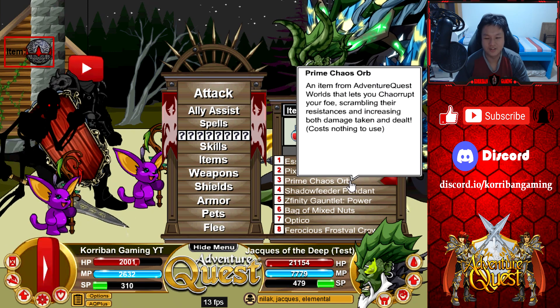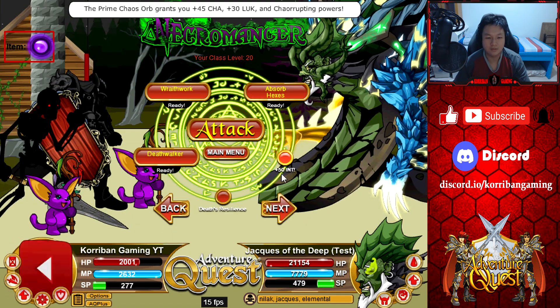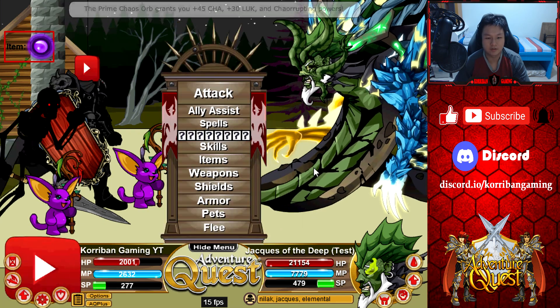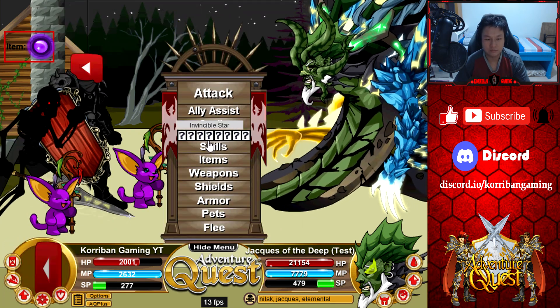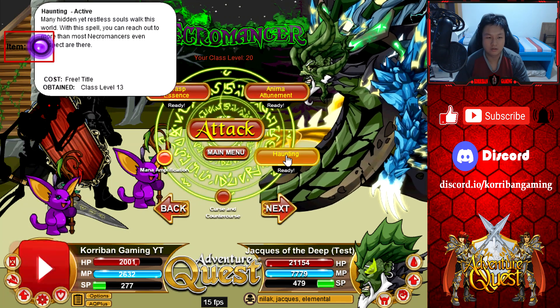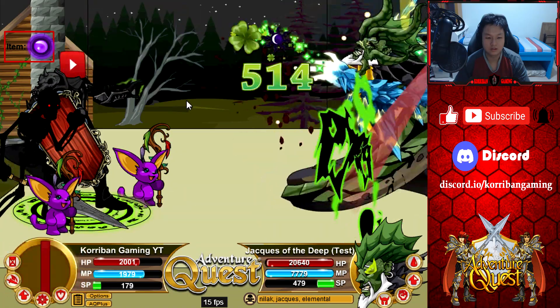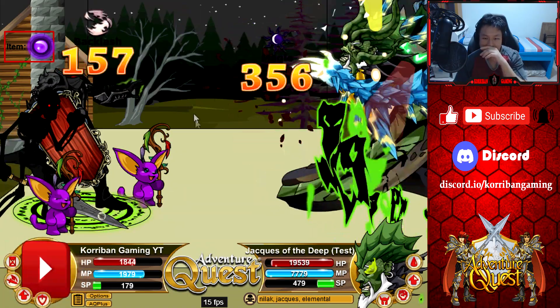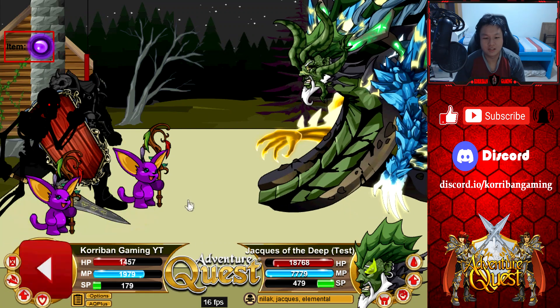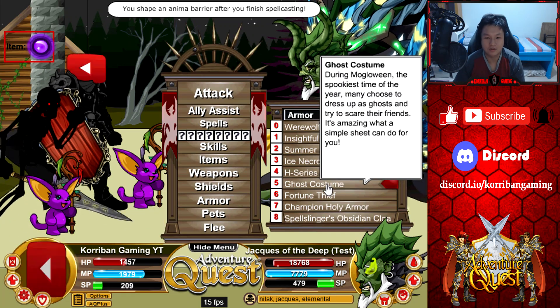I already defend against wind, I don't need to toggle that. Prime chaos over here and then we have mana amp turned on as well as necromancer's presence for the boost. What I'm going to do here is I'm just going to do regular haunting — dark haunting. You can see the backlash hits super duper hard, so something you got to watch out for.